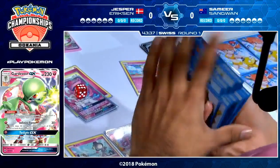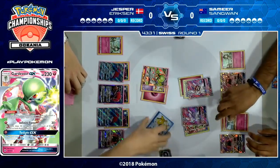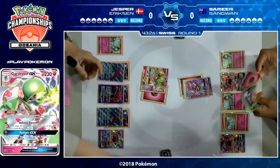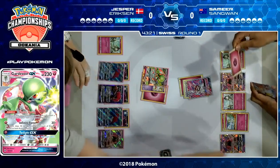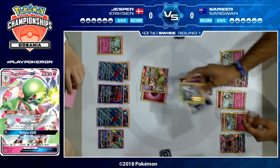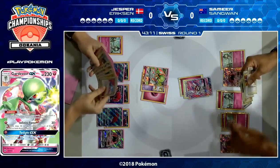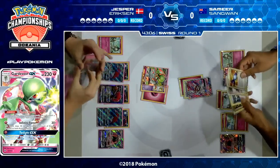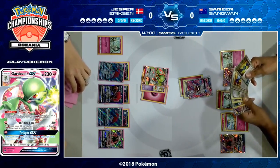All Jesper really needs at this stage is just to keep drawing energy — he's basically got everything else he needs. He does have one Ralts on the bench that hasn't evolved yet, but otherwise it's just keep drawing into energy and keep attacking. He's put so much early pressure on. Samir's now in an awkward position: does he keep using Magical Ribbon, but then N is going to be a threat with 3 Zoroark on the field? Or does he just try and get Gardevoir up and start attacking? He draws the Rare Candy but doesn't look like he's got a Gardevoir in hand at the moment.